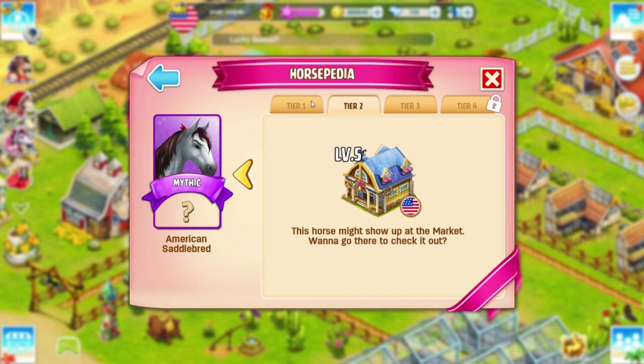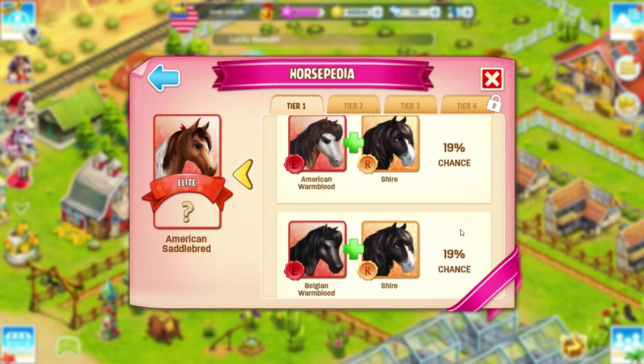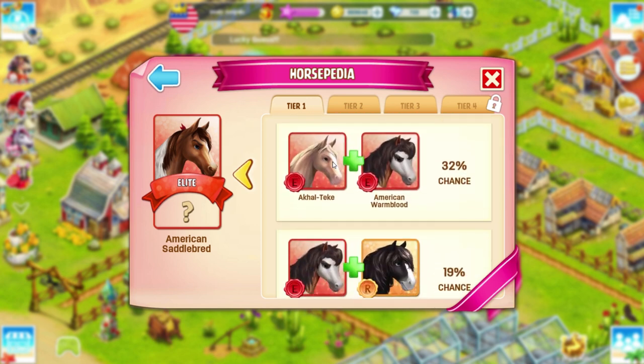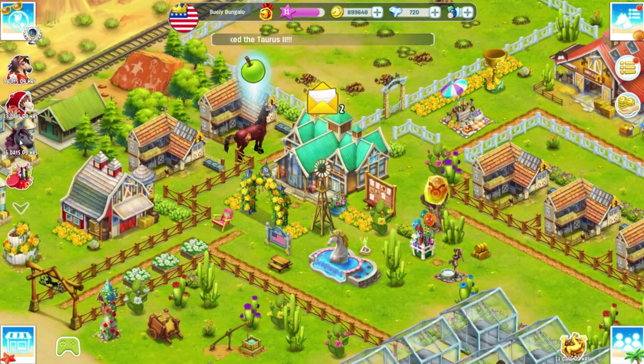I am loving the different colors so much — it looks kind of like a paint style, very pretty. Here are the different possibilities you can use to breed and possibly get this horse. I have an Alcaltake and I know I can find an American Warmblood, and the percent is the highest for that. In the future I will try to breed for the American Saddlebred when I'm level 35 with my lovely Alcaltake horses.